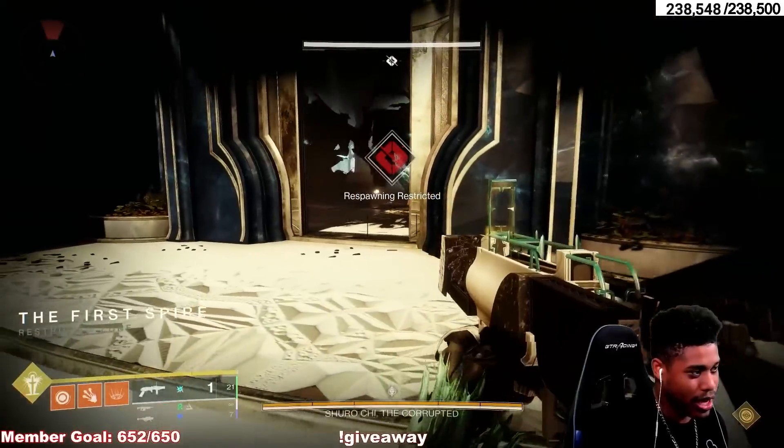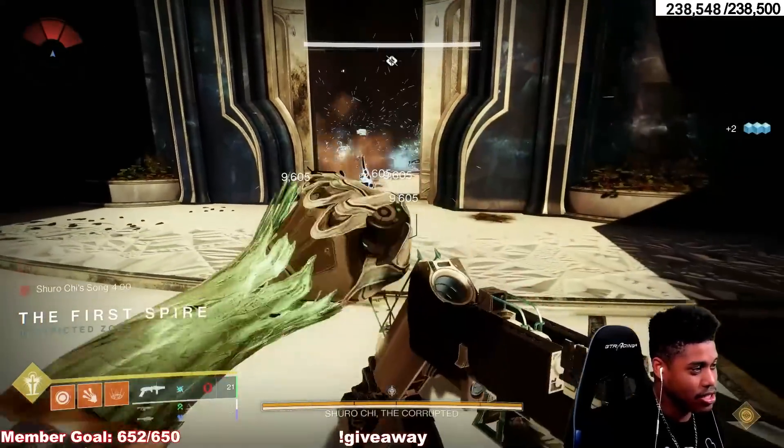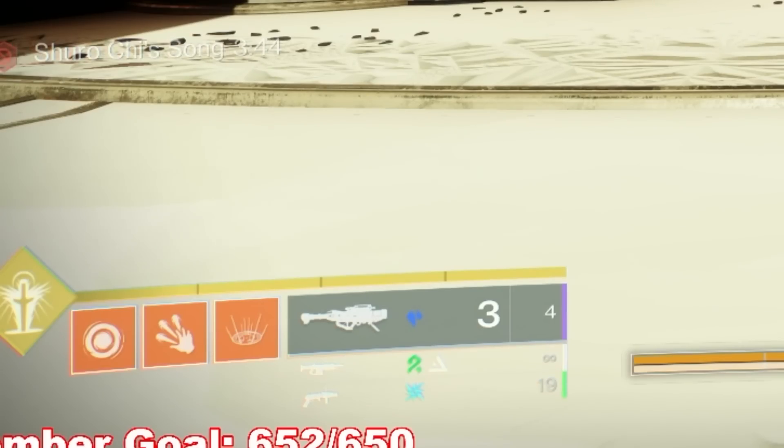First we're going to get some additional kills and proc Envious Assassin. When we draw it, we already have three rockets — that's already crazy enough as it is.